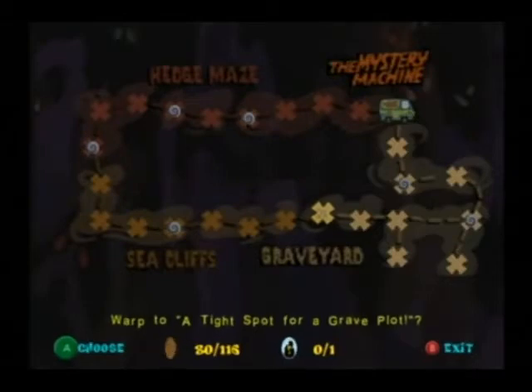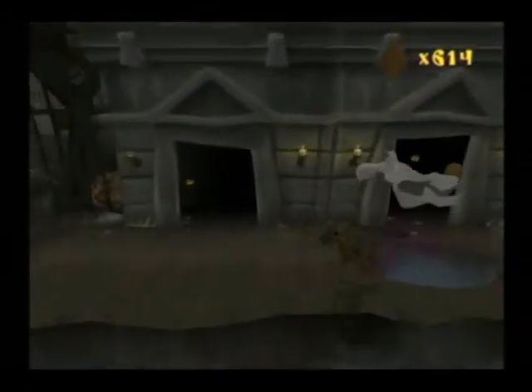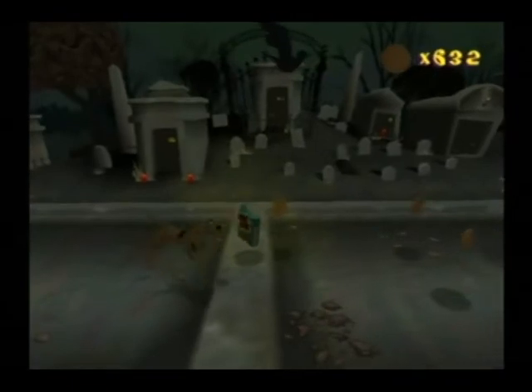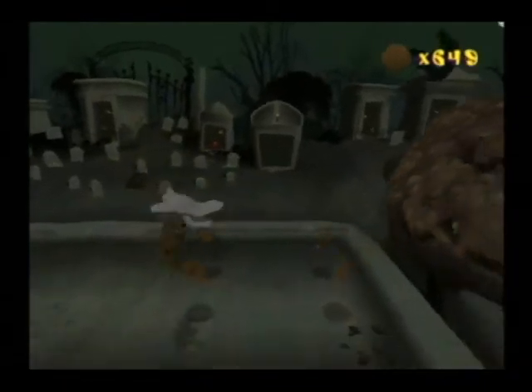Our first area in the Graveyard is A Tight Space for a Grave Plot, Parts 1 to 2. In Part 1, you'll be required to collect three keys that hop in and out of holes on the path, and there are ghosts that patrol in and out of the mausoleum. Once you get all three keys, you make it to the next part, but be careful because a zombie will try to ambush you. Also, there are Scooby Snacks on top of the mausoleum, and this is the only area where you can't take the entrance back.